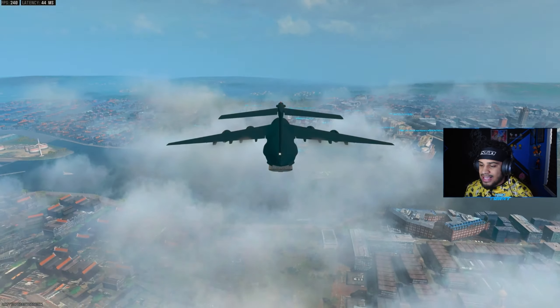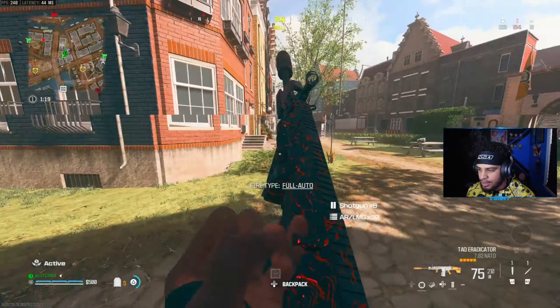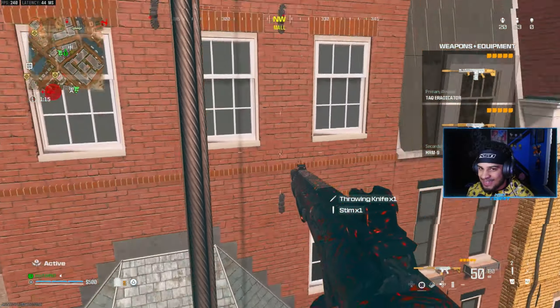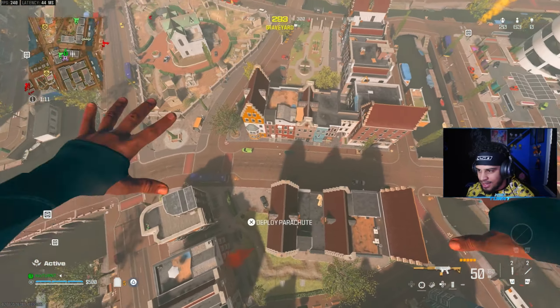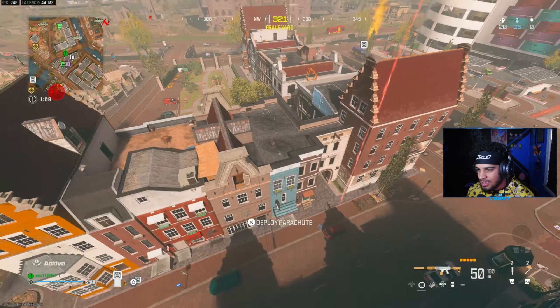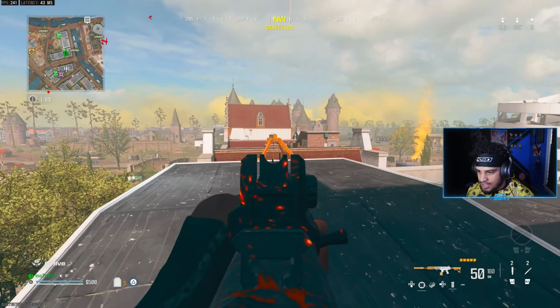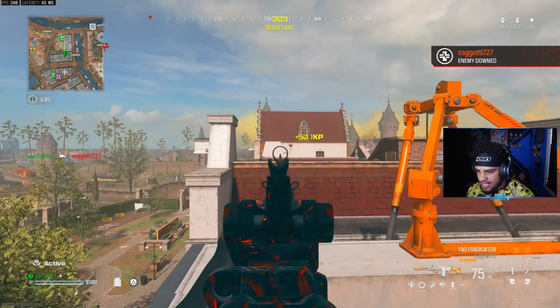Here we go. First mission is get the loadout as fast as possible. We're about to test this new Grau. We got a blimp here — that's the Grau man, that's definitely the Grau. You cannot tell me otherwise.